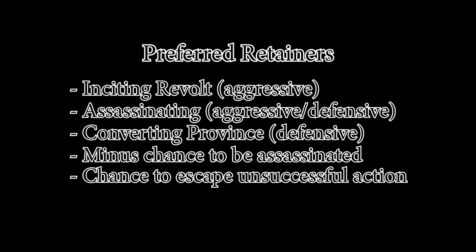Defensively, focus on calming and converting the town, if you are becoming a vanguard. For Aggressive builds, pick the Incite Revolt and Assassinating skills. For Defensive builds, pick Converting and Assassinating. If those aren't available, pick the minus chance to be assassinated and escape unsuccessful actions.